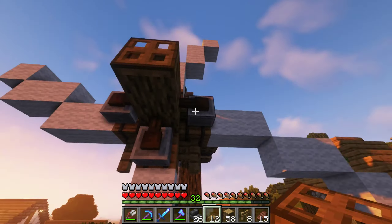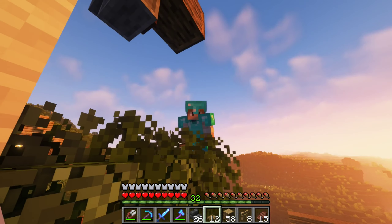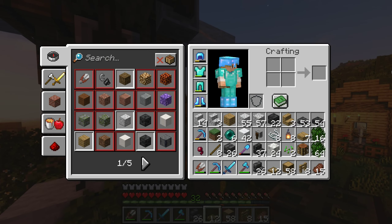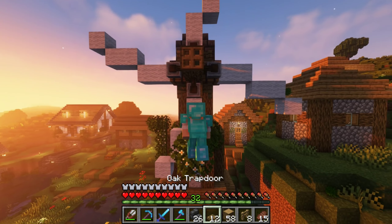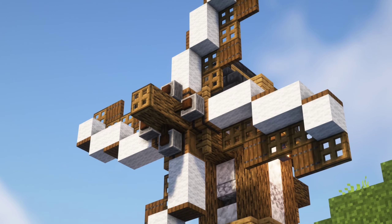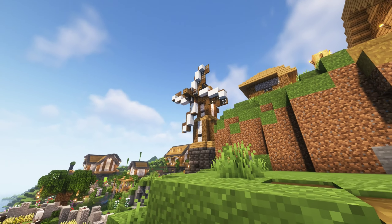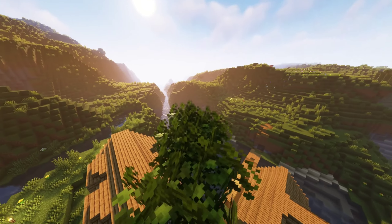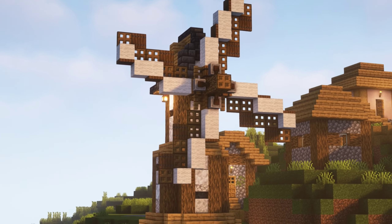Now I wanna add trapdoors to each blade, and that's gonna be extremely annoying. We also don't have enough — we have to go get more. I want spruce trapdoors so I can mix it up and add more detail. And we're done. I really like the way the blades turned out. I used inspiration from other people's builds online and I think it turned out pretty good.